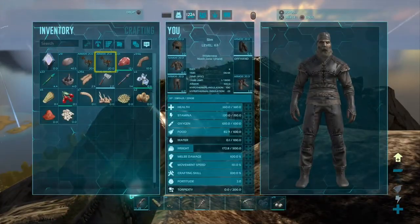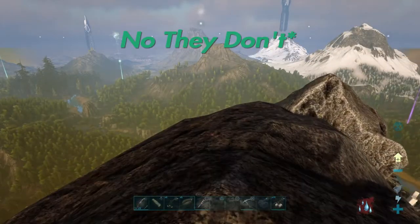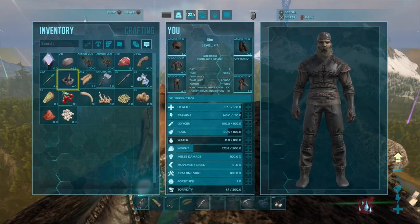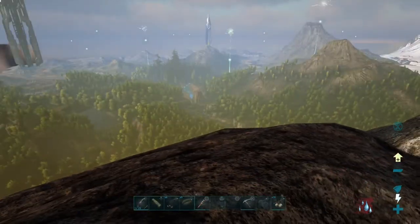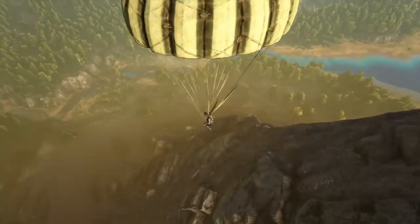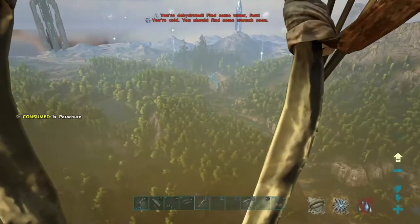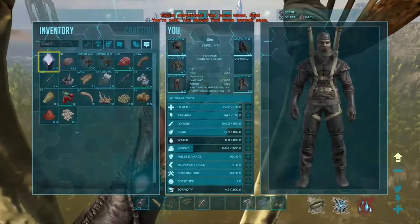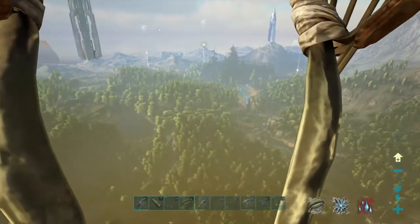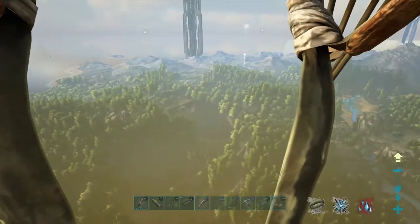I've gone ahead and made two saddles and we have 22 tranq arrows — they take headshot damage. For a 150 it would only take 7, so we have plenty. We need cement paste to make a water jar, so we can't make that right now. Let's go ahead and make it to the Redwoods. This actually really makes the game more fun — not having flyers. Someone said flyers take 80% of the content out of the game, because you ignore it — you're not on the ground, you're just flying over everything.